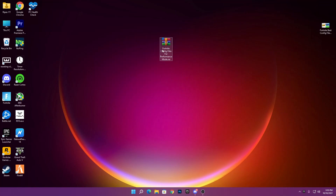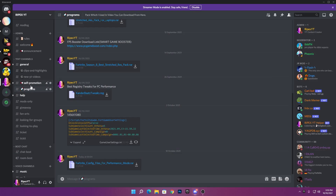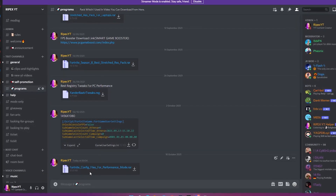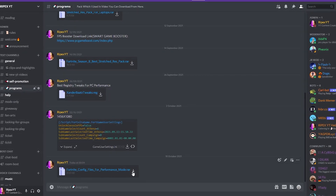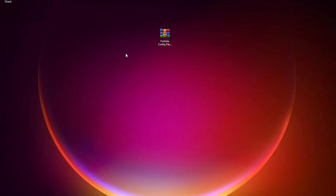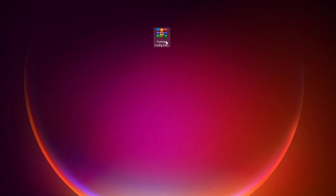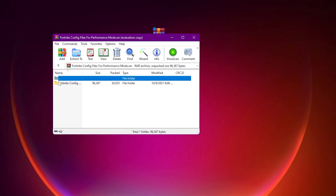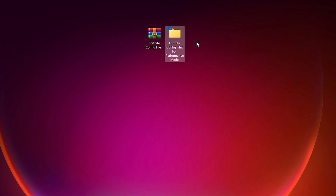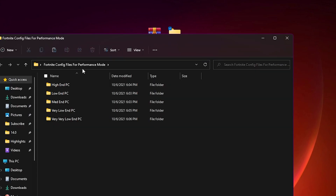First of all, you need to download this Fortnite config files pack on your PC. The link to my Discord server is in the description of this video. Simply join my Discord server, go to the programs section, and from there you can download this Fortnite config files pack for performance mode — just click the download button. Once downloaded, open the WinRAR file and drag and drop the folder onto your desktop.